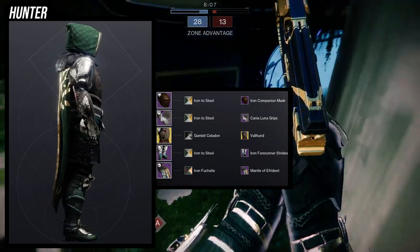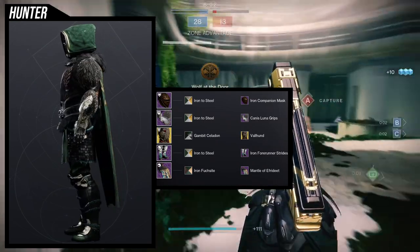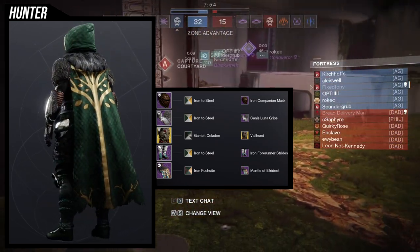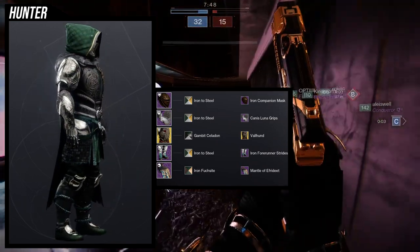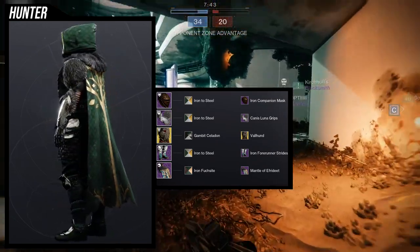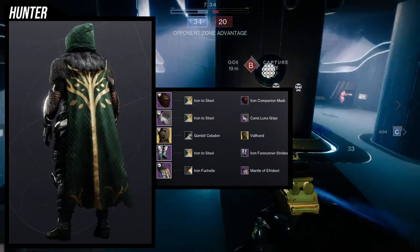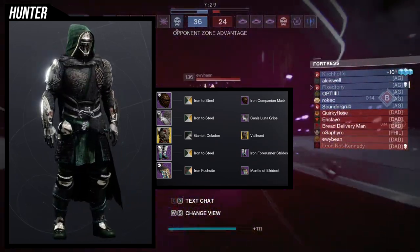Mantle of the Forerunner was an easy choice because I'm trying to put as much fur in this set as possible. This is probably one of my favorite sets I've made in the game for a long time — a lot of these pieces just look like they were made for each other. The Canis Luna armor pieces look really good, almost Nordic, and have a lot of fur. Shadering Iron to Steel for pretty much any piece with armor was an easy choice because I want that plate look.